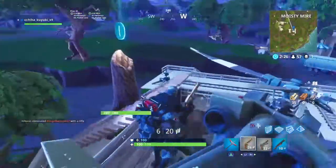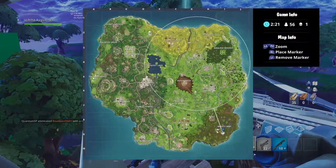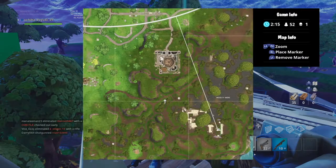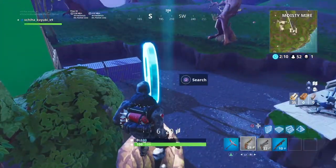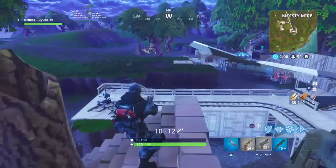Our next location is going to be at Moisty Mire, next to the helicopter and the green screen. This one is in the new area of Moisty Mire in the little square on the bottom. It's pretty easy to build up to because you have a lot of trees around. A lot of these places you have to build up to it. Here's a little quick gameplay.